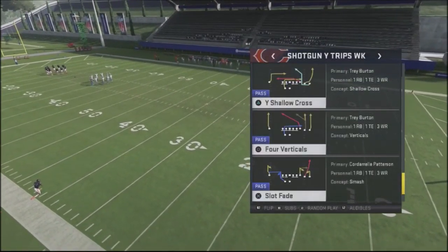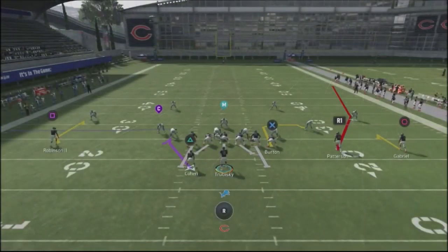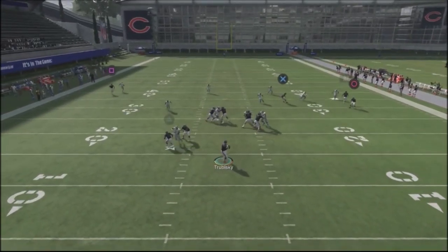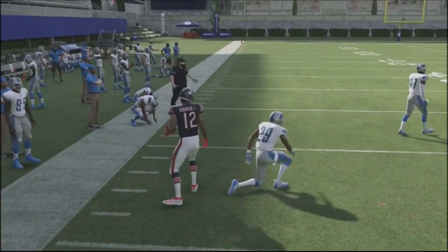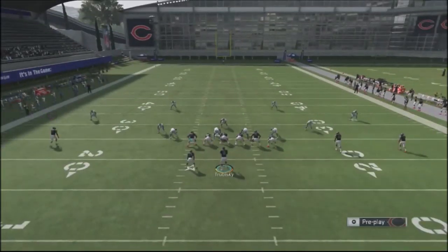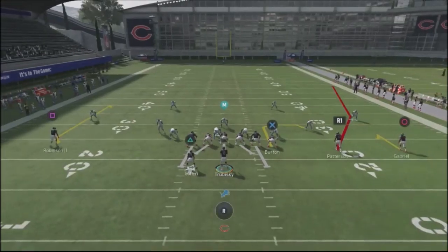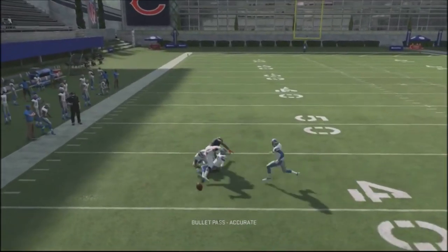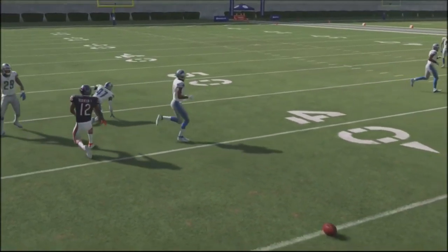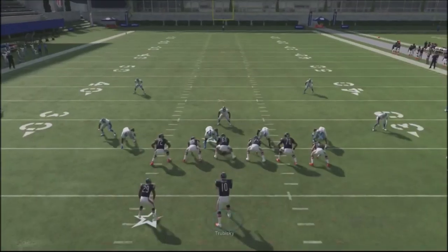Another route that works very effectively is the slot fade special route. It works just like a deep comeback route. You're going to go ahead and rifle that ball, the defender doesn't play it, and nobody plays that route either. The CPU treats it like a fly route, so this guy's going to be riding an island for an easy completion. That's just another easy completion you can pop against your opponent.